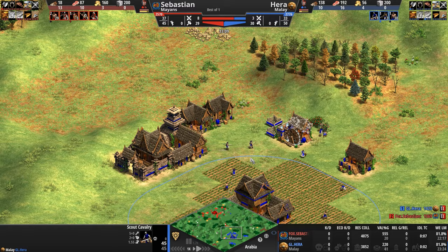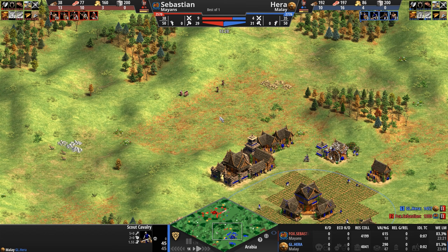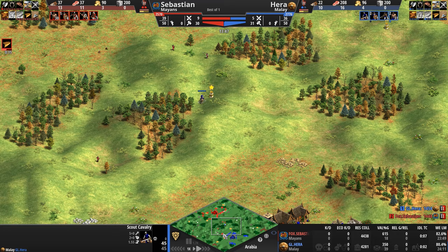Hera is starting to bank food; Sebastian is starting to bank gold. We'll see if they try to rush into castle age or take some kind of engagement. Sebastian is the one moving forward. His scout is going to see these reinforcing units — yeah, he catches just the tip of the skirmisher here. Can't stop — there is a spearman hot on his tail.